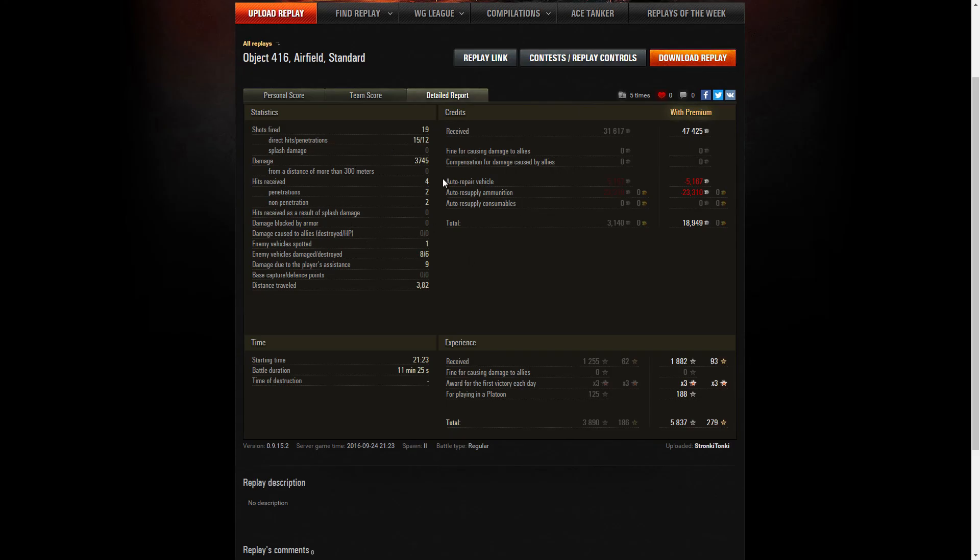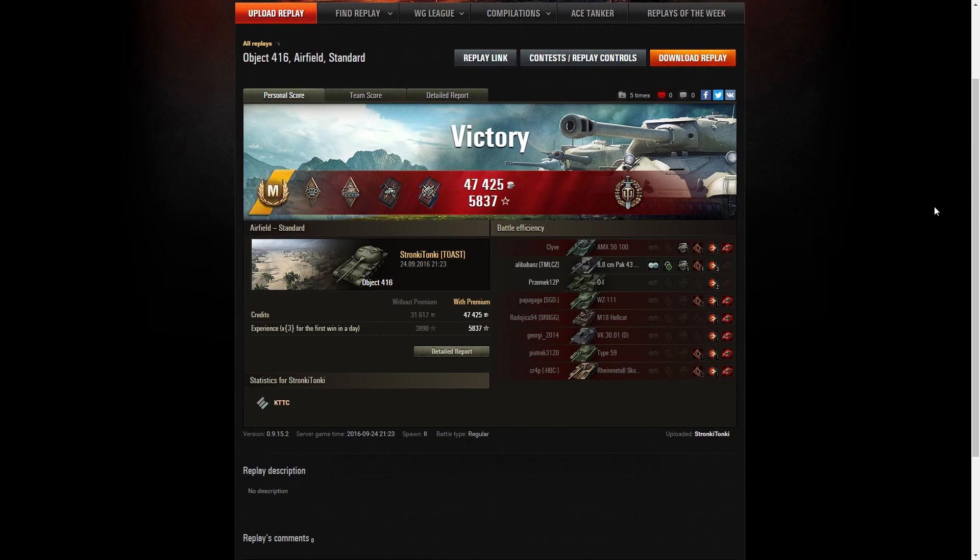Nothing particularly interesting in the stats — I did all my damage within 300 meters and didn't do any assisting damage. It was mainly patience that saved the match. It was my daily double and actually a daily triple, and I had a booster active, so that came to 5837 XP. It was an Ace Tanker match, and Ace Tanker matches are always worth showing.